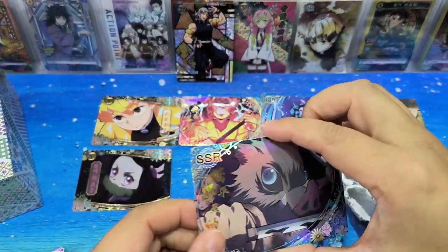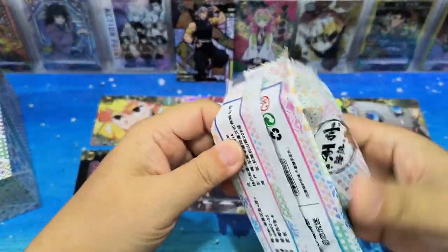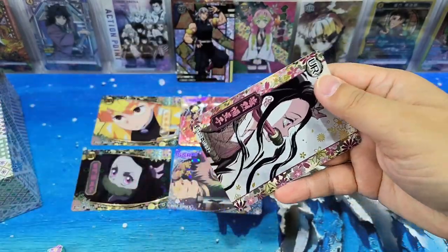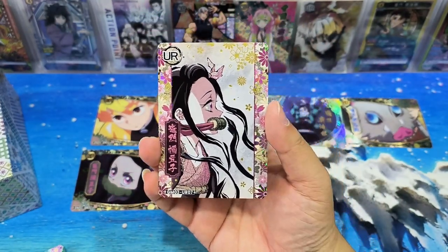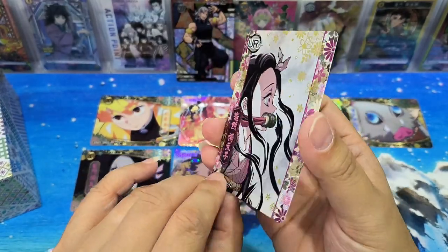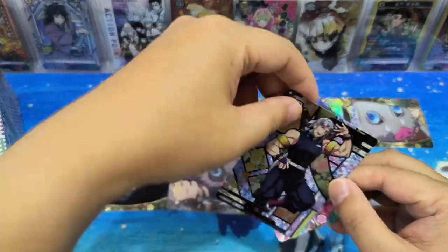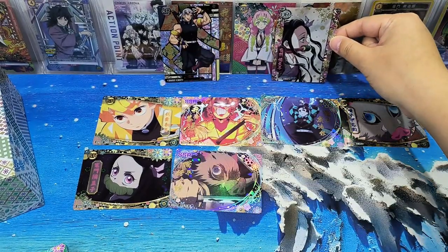We have a different card — SSR, SR. Wow, a UR card! Let's go. Wow, it's very nice. Look at this card — I like the artwork. The background is very... is it the same as the CR card? Let's take a look. Similar design but different color. Yeah. UR card, pretty artwork.